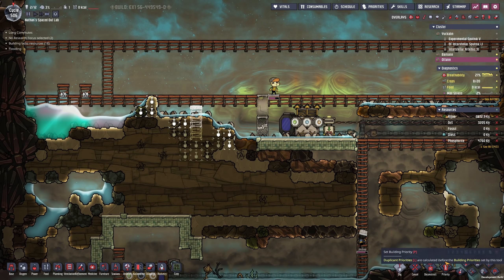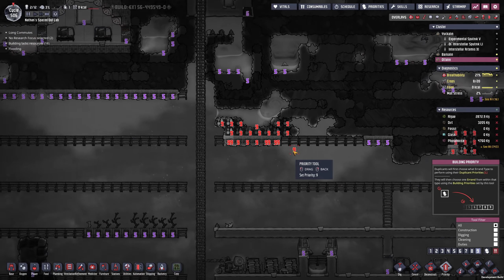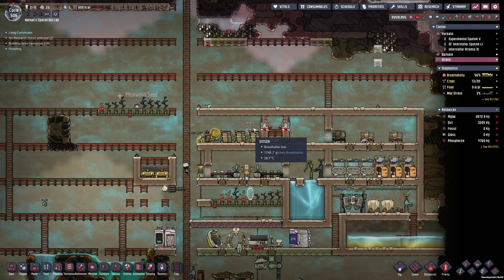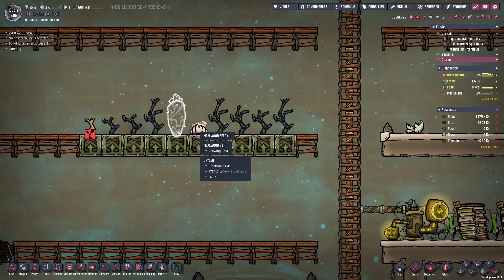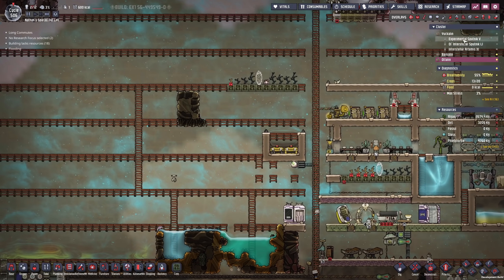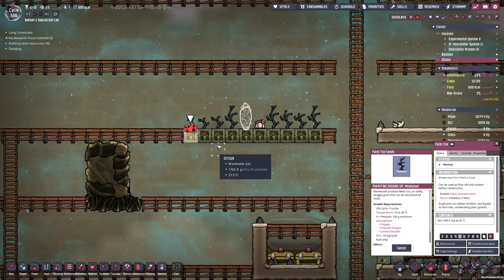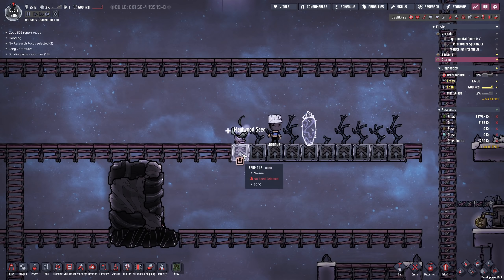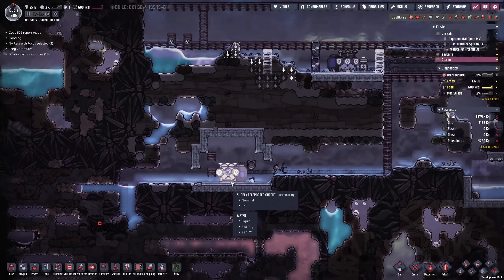Did I set the priorities right for this? No, actually not. This all needs to be priority 9 — you need to dig this up guys, all of this needs to be dug up immediately. I believe we might be saved if they just survive another day or so. Let's install another wheezewort here on the top. We got the two wheezeworts in place — that means we don't need to ship that over anymore. I also want one thimble reed seed. The thimble reed doesn't fit here, so can we do mealwood here instead? One thimble reed is gonna be enough for this planetoid and the rest we send back over to the main world.